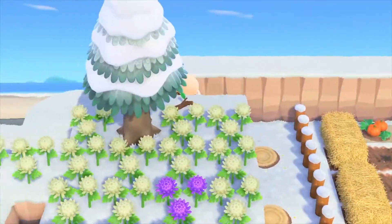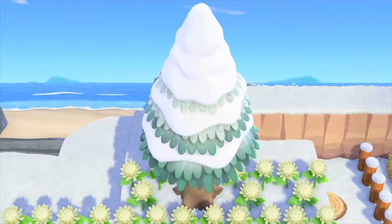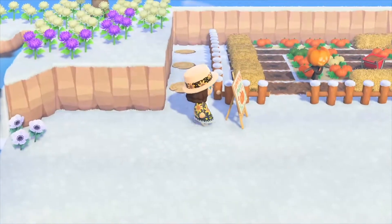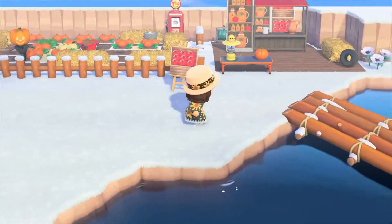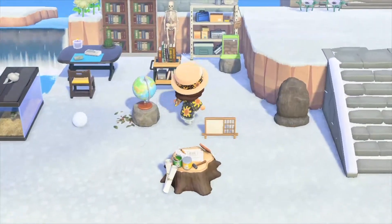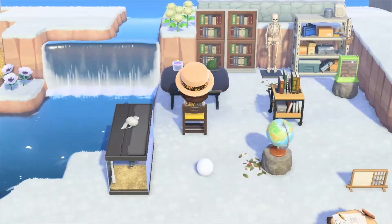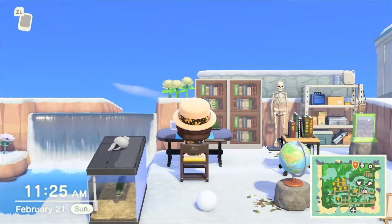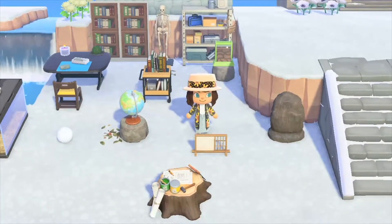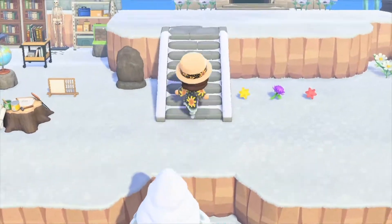Back here is the secret entrance to the secret beach — I'll make it look nicer at some point. Over here is my museum, and in front of it is this little study area, which I think is super cute and worked really hard on. We had a five-hour layover flying to Wisconsin so I made the pumpkin patch and the study. The study is right underneath the museum, but I haven't done anything with the museum itself yet.